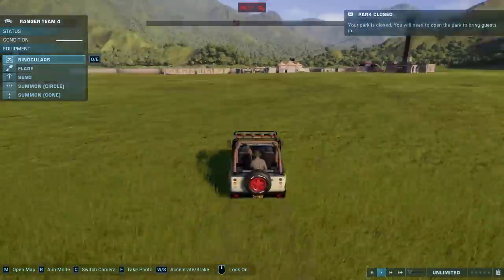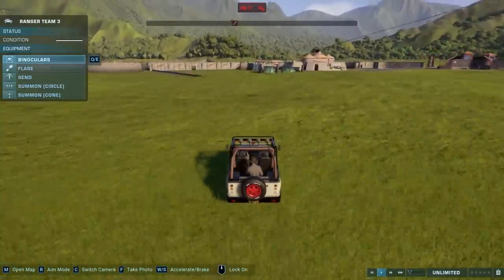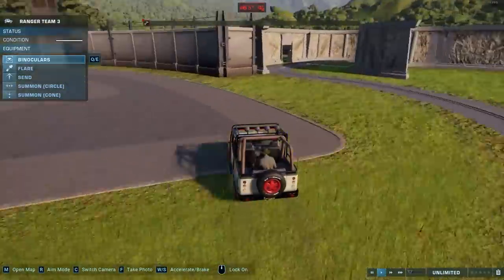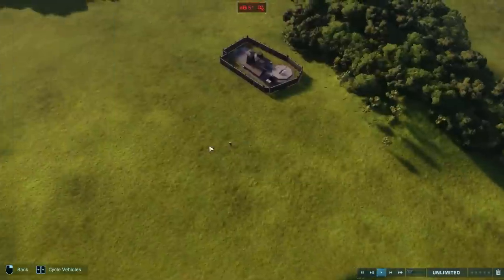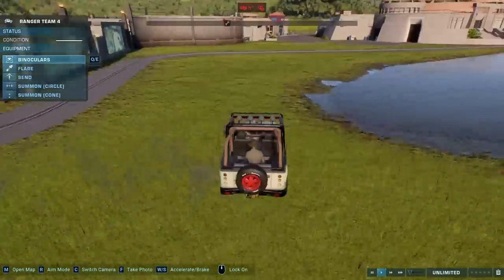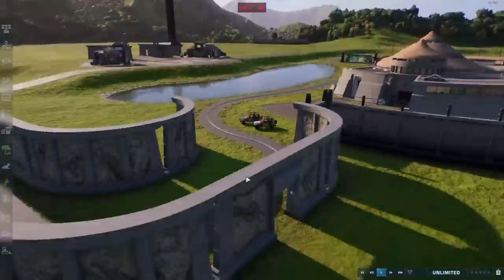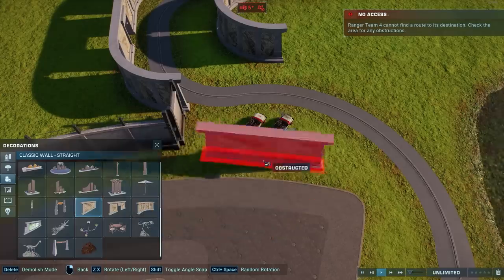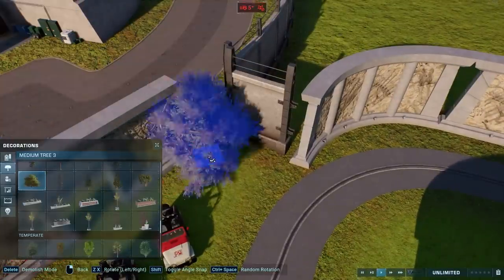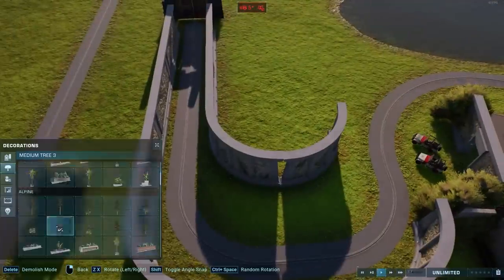Here I'm using the jeeps as placeable items. Unfortunately, placeable jeeps weren't part of the update — I know a lot of people were hoping for that. So we use the old trick of fencing in a ranger station. We lost the hood over there, but that just adds to the atmosphere. By fencing in the ranger station, the jeeps will not return to the station — they'll remain parked there as part of this attraction.